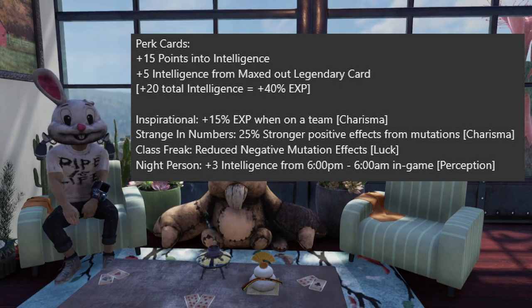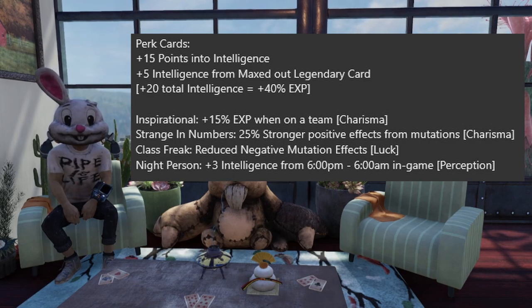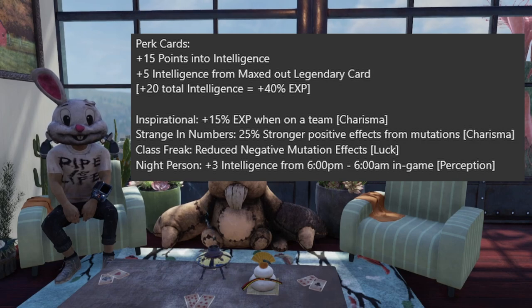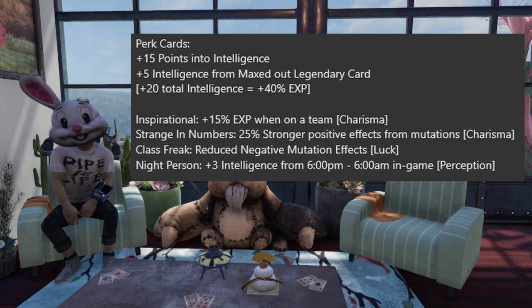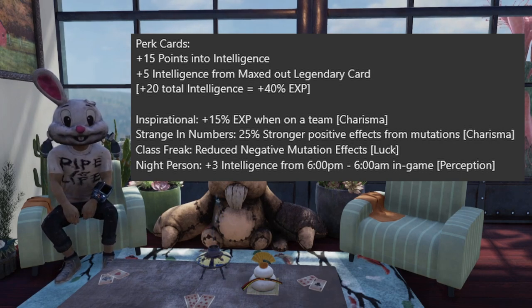Strange in Numbers increases the positive effects of mutations by 25 percent. It's another Charisma perk card and a bit harder for beginners, but if you can get certain mutations it's very useful — I highly recommend it regardless of whether you're doing an EXP build or a damage build. Another card to get is Class Freak, because some mutations do reduce intelligence. You can use Class Freak to reduce those negatives, or you can retake the mutation to completely suppress its negative stats for an hour — for example, Marsupial has negative intelligence, but retaking it gives you the positive bonuses and suppresses all negatives for an hour.